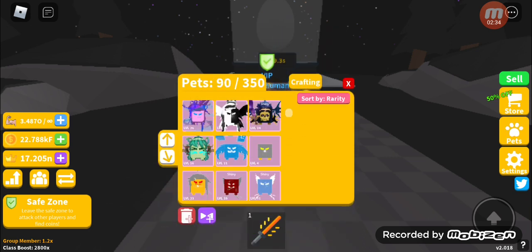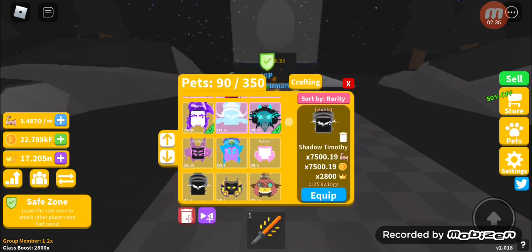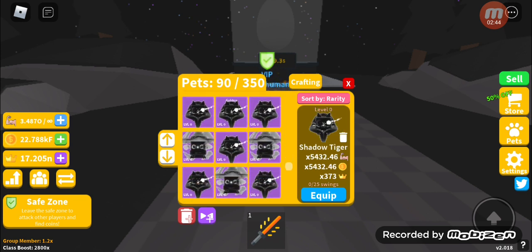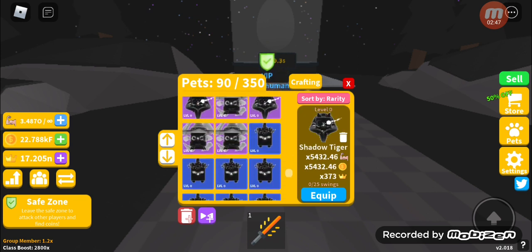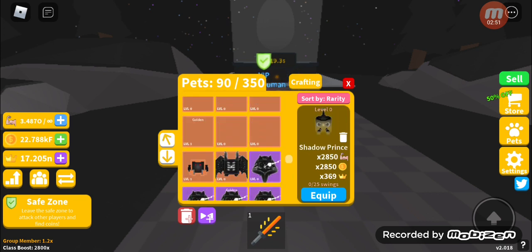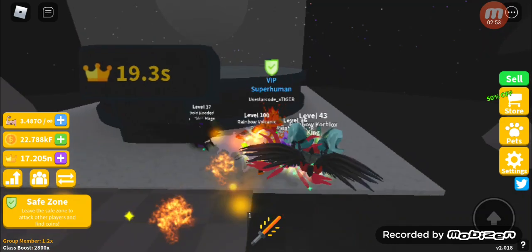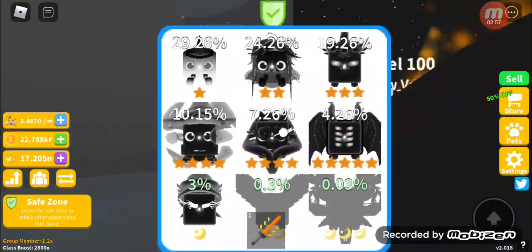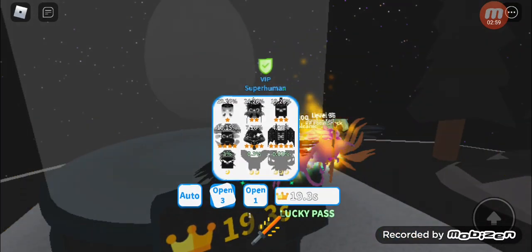Let's check out the stats — not bad. He has basically all shadows: Shadow Tiger, Shadow Pegasus, Shadow Fairy, Shadow Prince, Shadow Timothy. They look amazing — like birds.